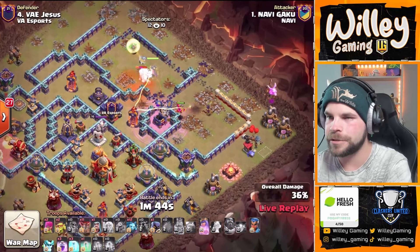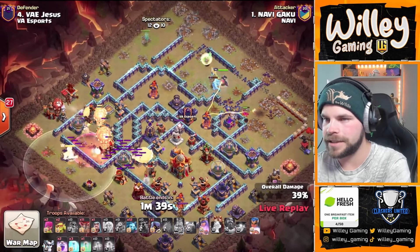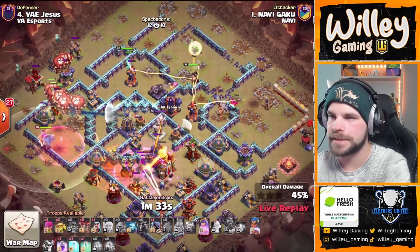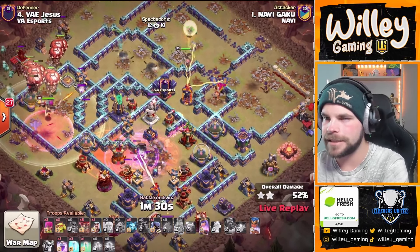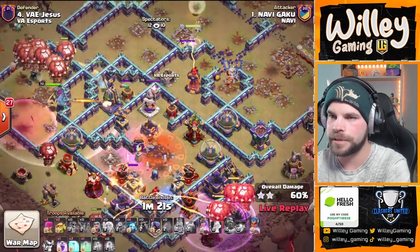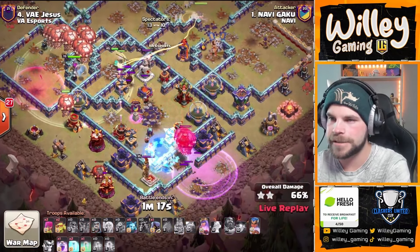If he had one more wall break maybe, but that would have been a tough wall break to connect with. It doesn't matter because he is blimping the Town Hall. Lalo coming in from the top left side of the base. Queen's going to be able to grab this multi now that the Ice Golems are out of the way. RC for the multi on the top side of the base. Everything is just kind of coming together here. The blimp does make it to the Town Hall and takes it down. There's not a lot left — he does still have that Monolith to get through. That Sweeper is being a massive pain for the Balloons. He's got more Balloons from the bottom side and a ton of spells left.